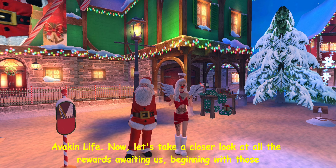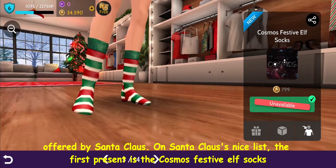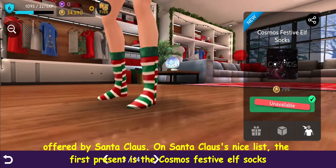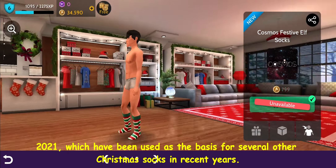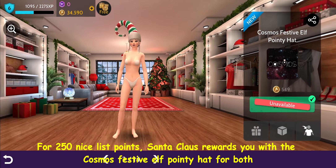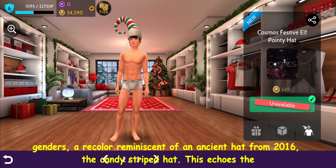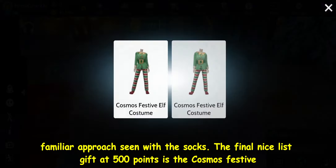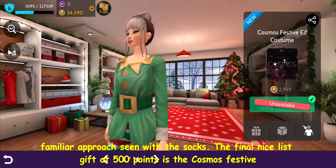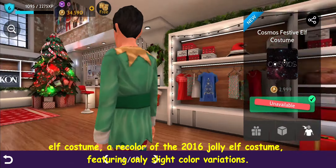Now let's take a closer look at all the rewards, beginning with those offered by Santa Claus. On Santa Claus's nice list, the first present is the Cosmos Festive Elf Socks for 125 nice list points — just recolors of the Palermo Cloud Comfort Socks from 2021. For 250 nice list points, you receive the Cosmos Festive Elf Pointy Hat for both genders, a recolor reminiscent of the candy-striped hat from 2016. The final nice list gift at 500 points is the Cosmos Festive Elf Costume, a recolor of the 2016 Jolly Elf Costume with only slight color variations.